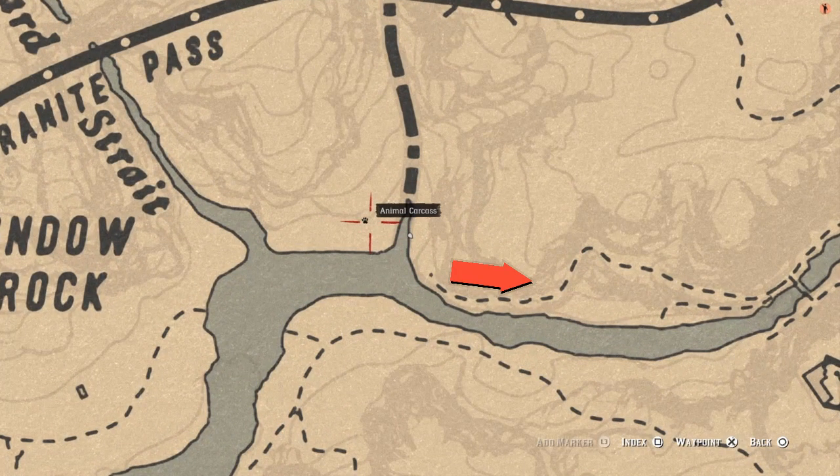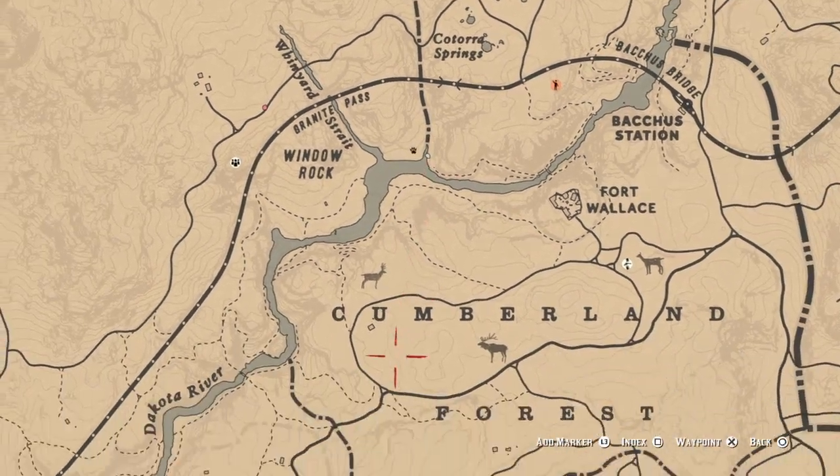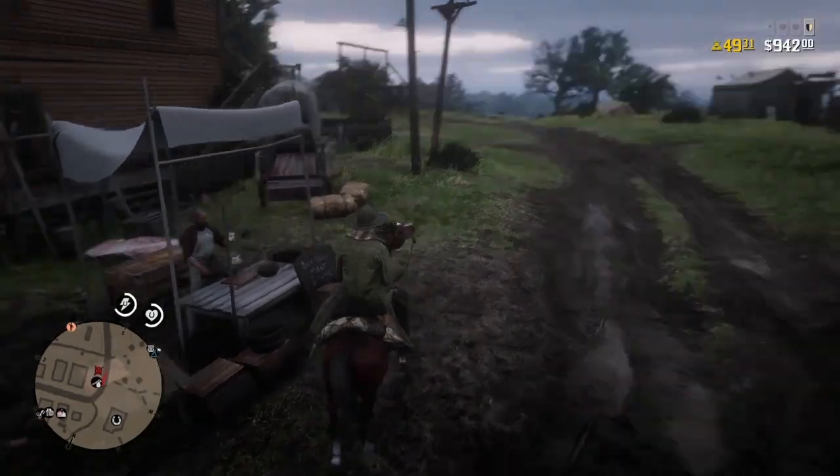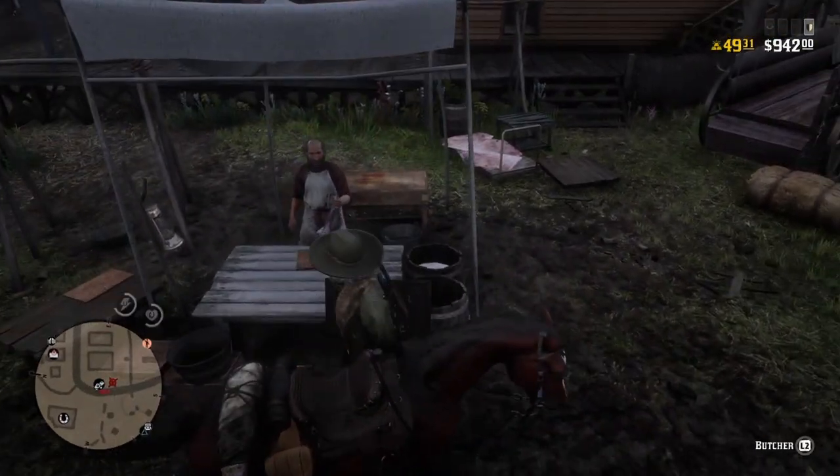Follow the dotted path to the south-right because that's the easiest way in, and follow it back out to the butcher in Valentine.